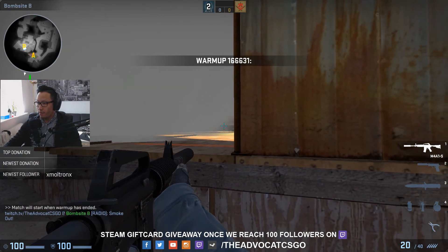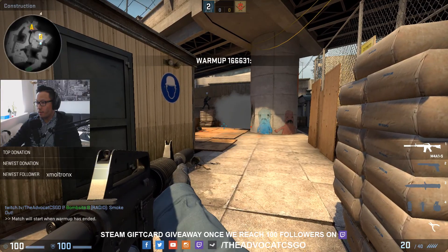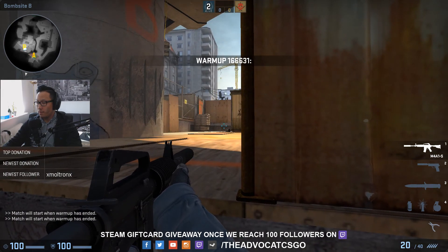Taking the enemy's point of view, this is also very hard to spot you down there, so you'll definitely have the advantage of that one-way smoke to safely take a look into B short.